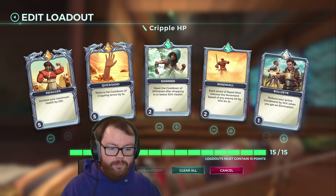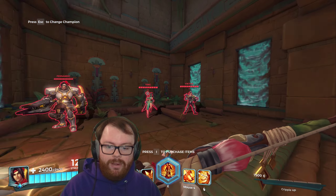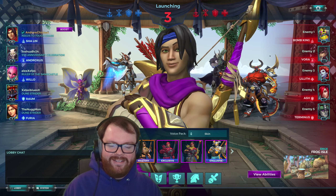As my level one filler I just have Bullseye for a little bit of extra cooldown reduction whenever I get an elimination, just to keep the pace of things moving. So we're on Frog Isle where we're going to be testing this build out, and I might as well change my skin to purple to match my hoodie.